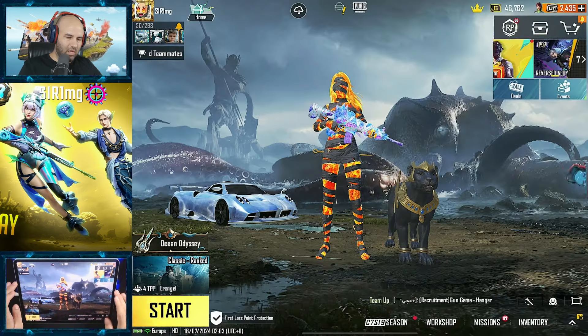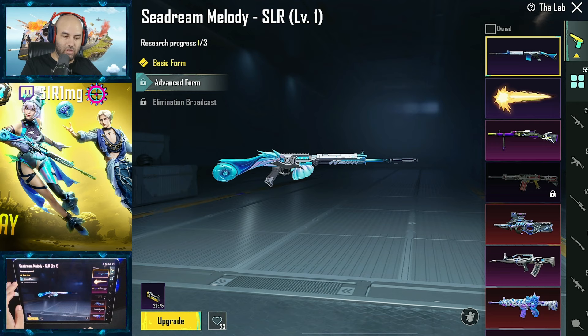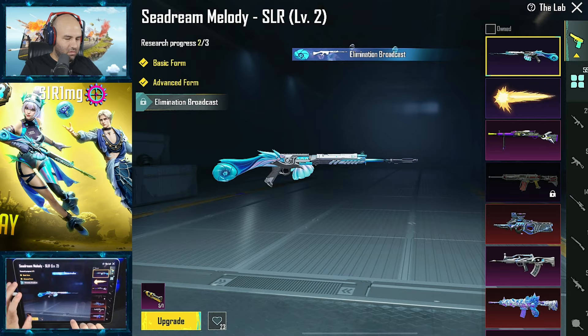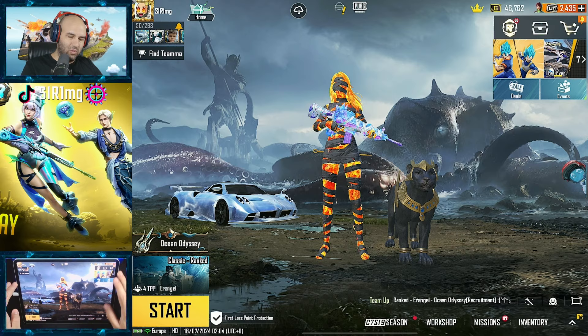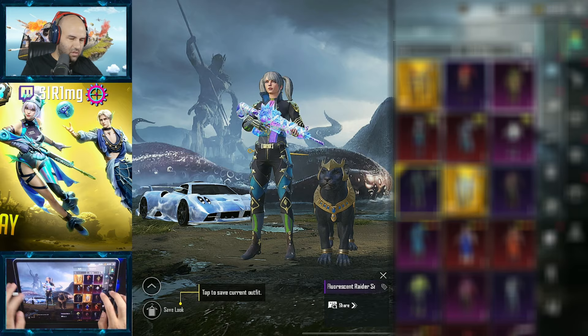The RP crate — we have most of the items so not really interesting this time for me. Let's go check what we got. First and foremost, let's check the upgradeable new gun: the SLR level two, and max with kill message. I didn't have a kill message for SLR so now I do — pretty cool.